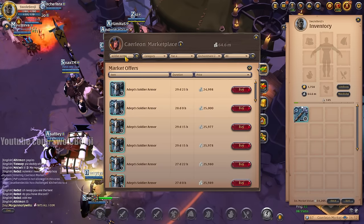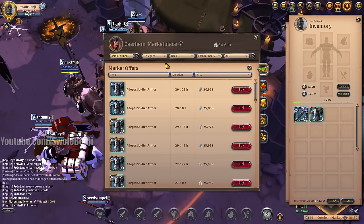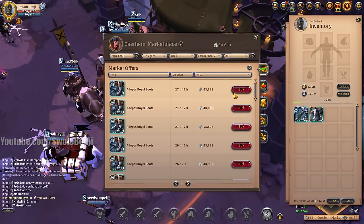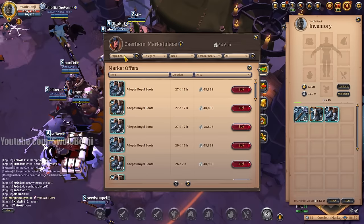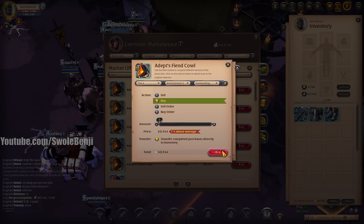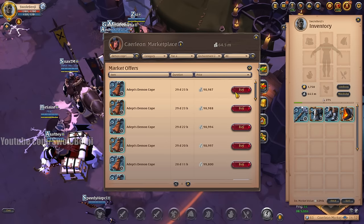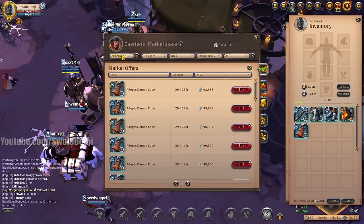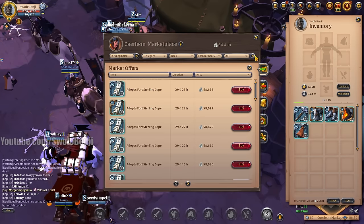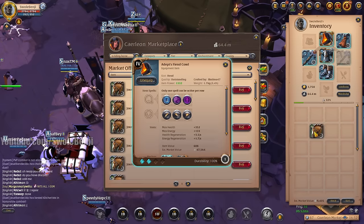And then a Soldier Armor — nice little Soldier Armor. Oriole Boots — I know the IP's not that big. Then the Fiend Cowl — oh boy, those are pricey. Demon Cape — let's get a Demon Cape. Riding Horse, and we'll have all this stuff on. There we go.